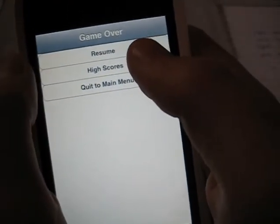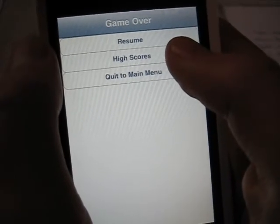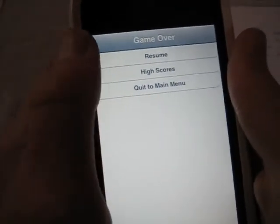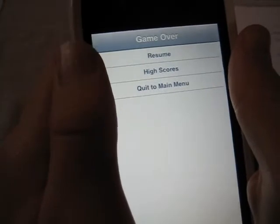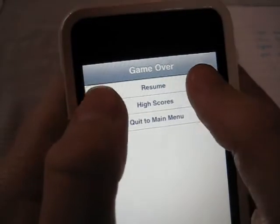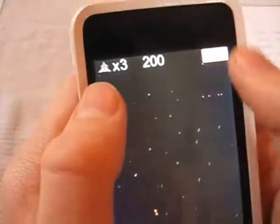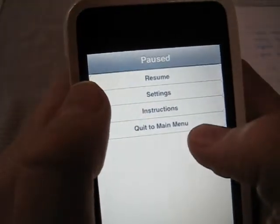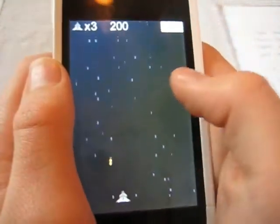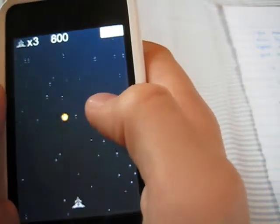Let me show you again, and this time I'm going to try and do good. Enemies can also be protected by a shield, and these enemies have to be shot twice before they are destroyed. Also, for every 10,000 points you get, an extra life is added to your ship. New game. Very simple, very simple controls.